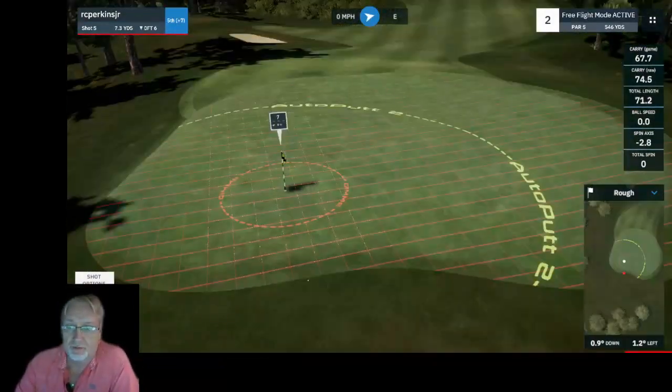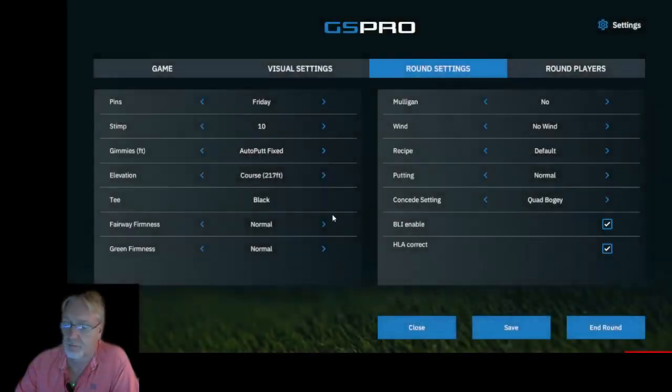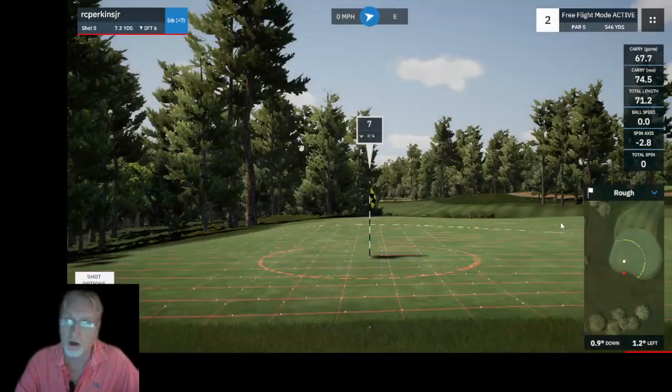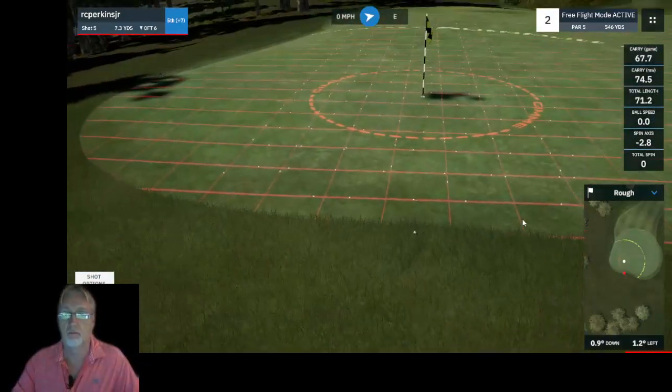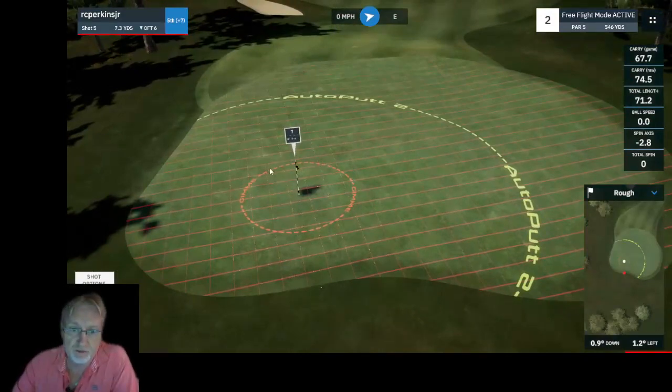Now I've got auto putt fixed set up. Auto putt fixed means that inside 10 feet you'll have one putt; inside 40 feet you'll have two putts; and anything else landing on the green beyond that area will be a three putt. So it's one putt, two putt, and three putt based on distance zones.